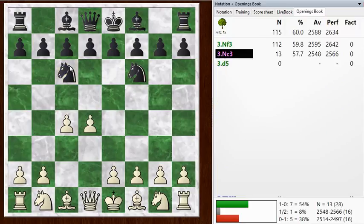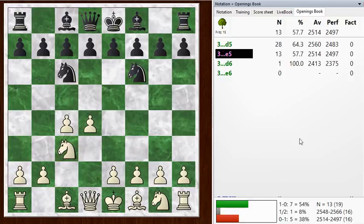I faced this recently at the U.S. Amateur West in an over-the-board game, and I played knight f3, and I think that's a better way to play. I got quite a good position out of the opening. Here I played knight c3 kind of reflexively, not taking the time to think, but moving quickly in the opening as I sometimes do, especially in these Blitz games.